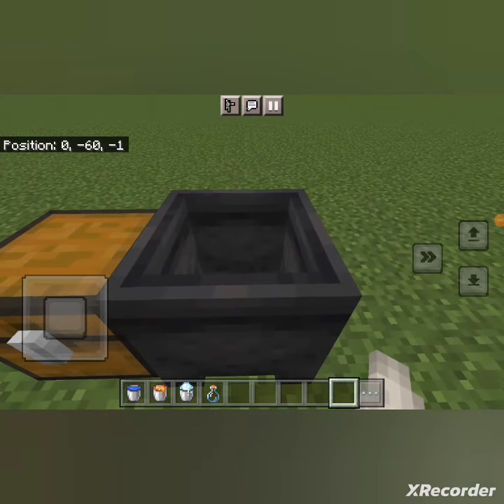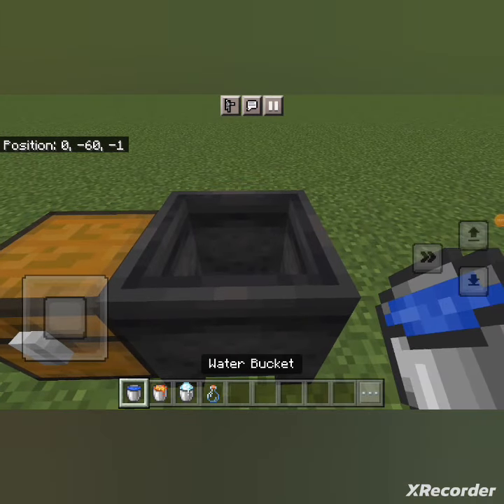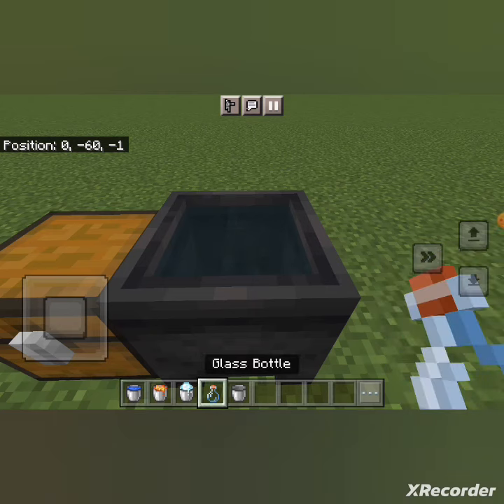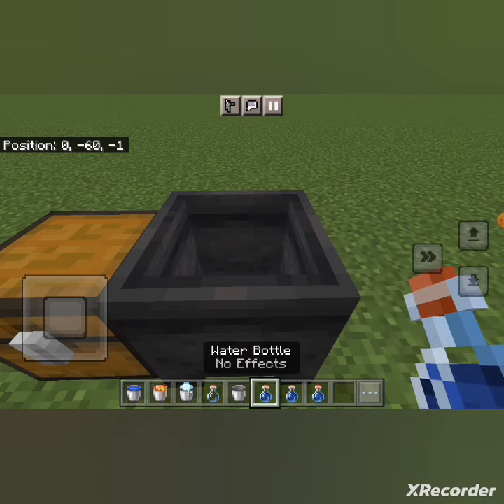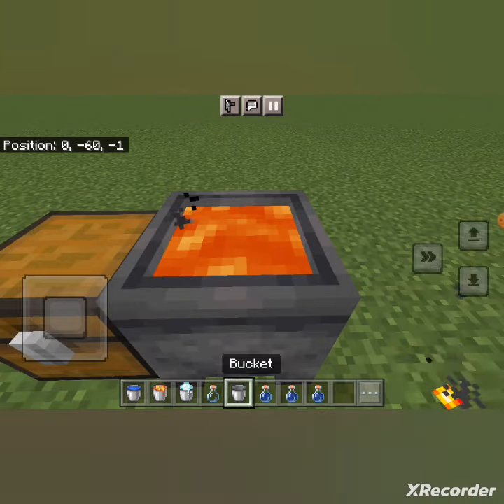Hey, welcome to Minecraft video. Today I'm talking about the cauldron. The cauldron can be filled with water and can be emptied using glass bottles up to three times. It can also be filled with lava or powdered snow.